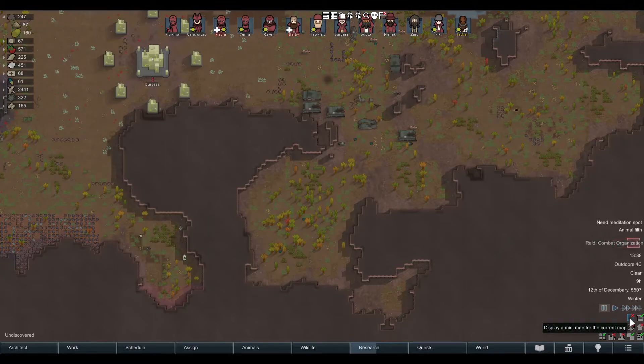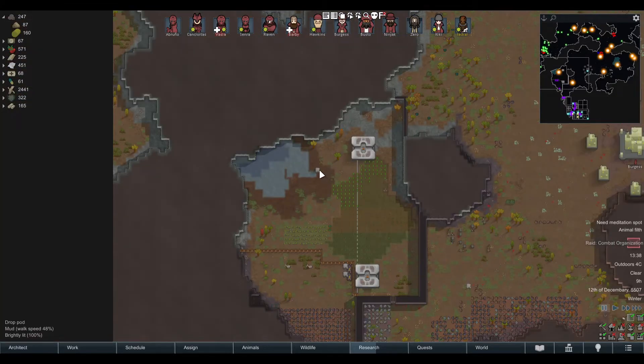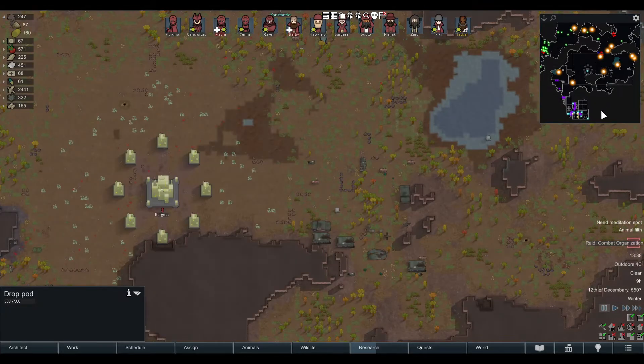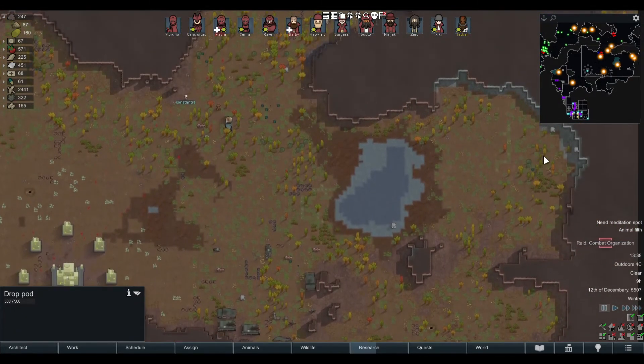Now let's check the minimap. As you can see, we have all those highlighted blobs and they are landing here. If I pause now, I know exactly that we have one landing inside our perimeter with the donkeys and our generators — which is not great — and one who is going to cut off our colonist from our base — also not great. The rest you can handle. Like that, you can see where everybody has landed easily on the minimap.